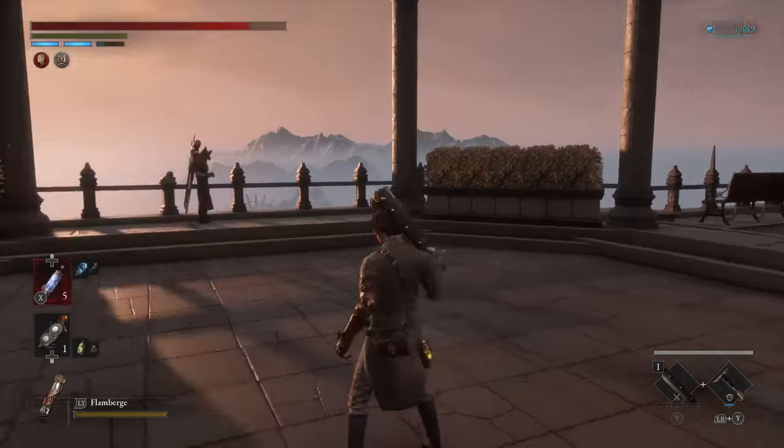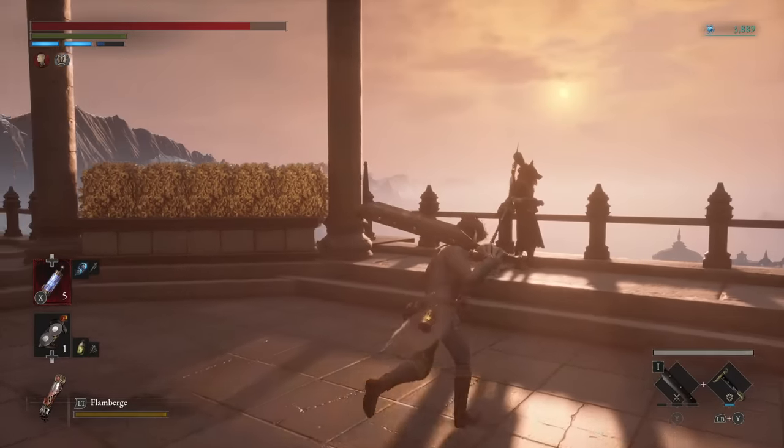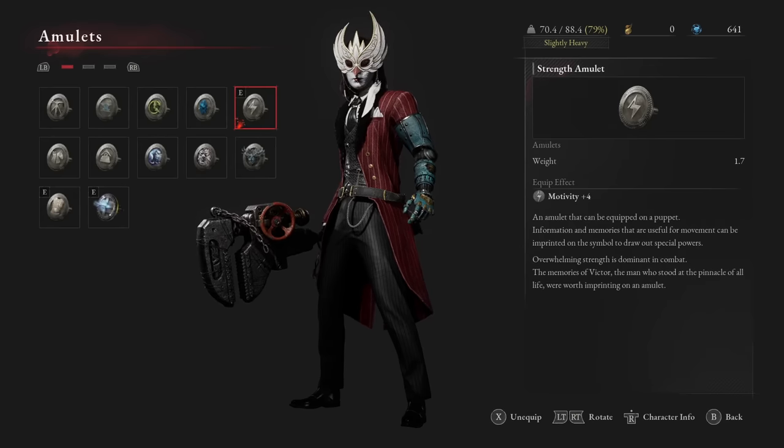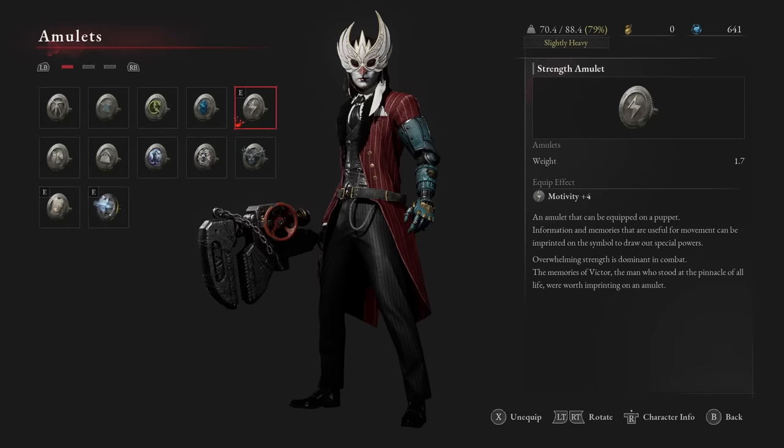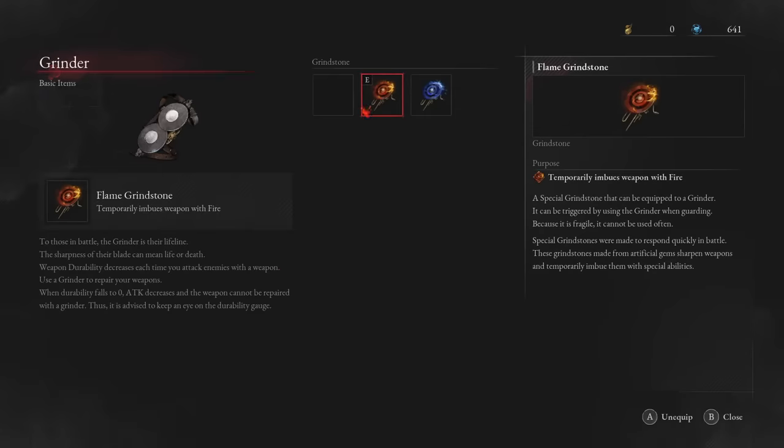Once you get your third slot I would strongly recommend the strength amulet, which gives you plus four motivity — that comes into play when you think about leveling. Motivity is our main stat and the main scaling stat of the weapon. When it comes to the weapon grinder buff it just comes down to what you need — flame against the undead or electricity against puppets — so just have the correct one equipped for whatever you're going to be facing.